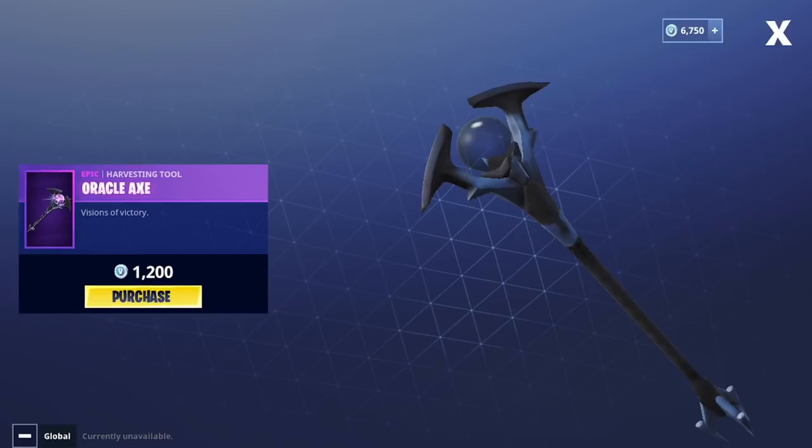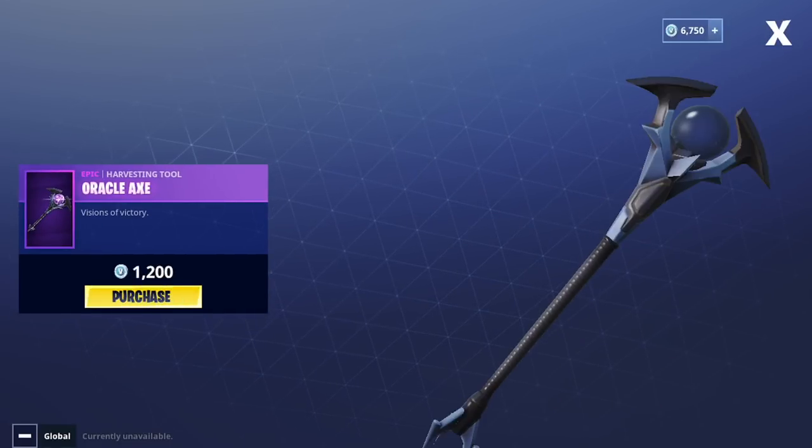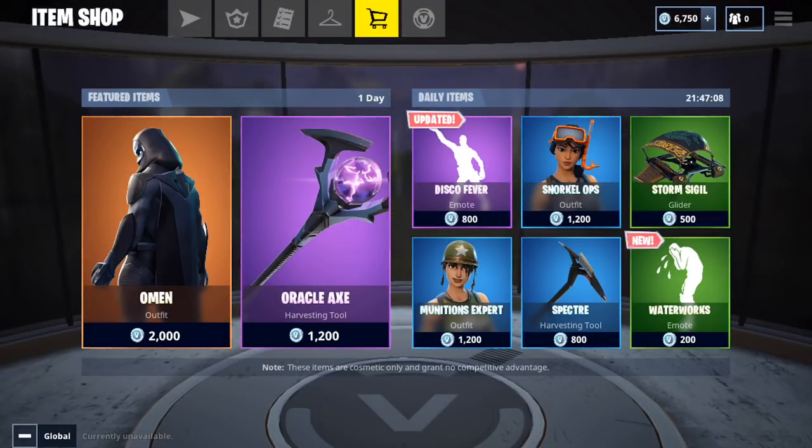I'm probably going to hold off on the Omen for now. We have the Oracle Pickaxe again for 1,200 V-Bucks in the shop — that's pretty dope. Both of these are dope; I like the purple lightning ball on this one.